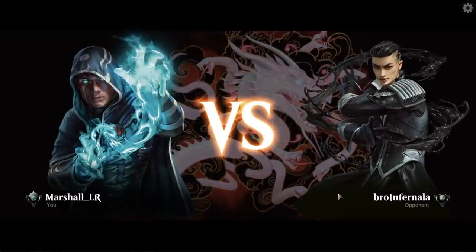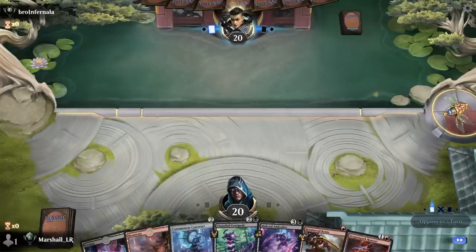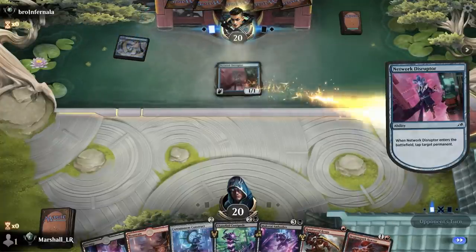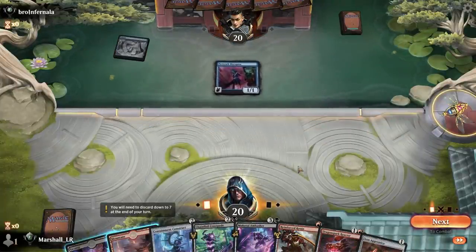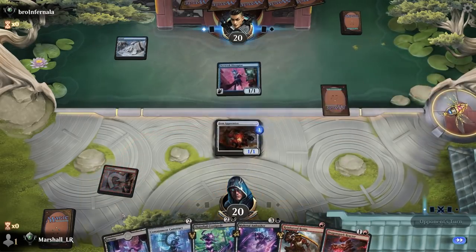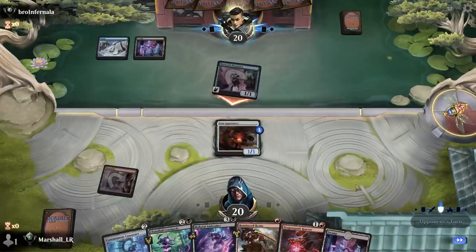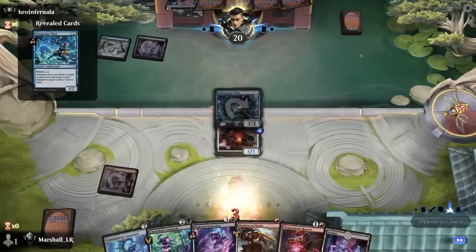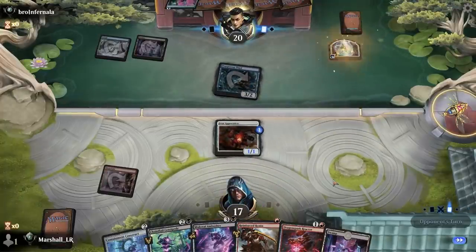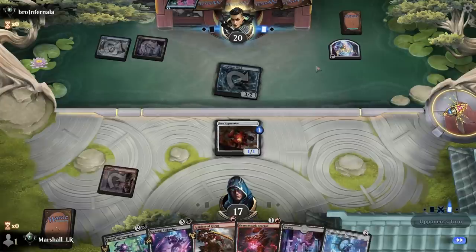This Construct Centipede is fine — I can just bash once with the Ronin and then this is a combo. Or I could play the Apprentice; I'll just do that. Looks like they're going to 2-for-1 me here — oh it's Prosperous Thief, a 3/2. That's tough — that means I probably just need to play this Construct because this thing's going to get out of hand.